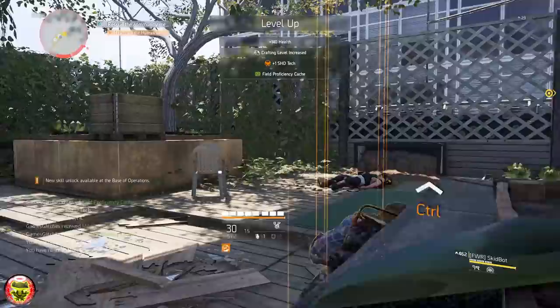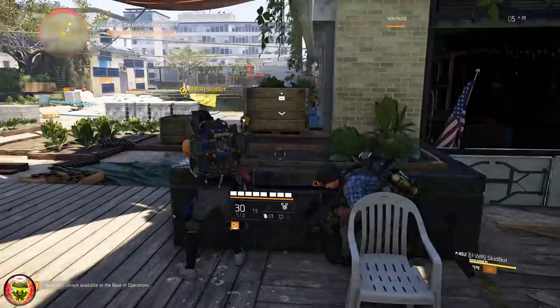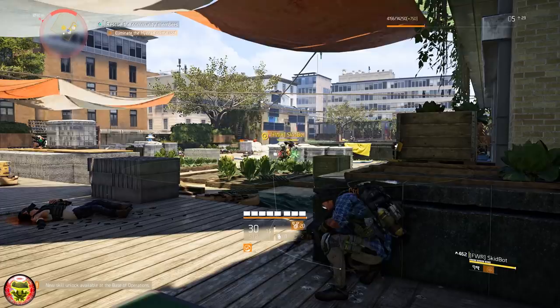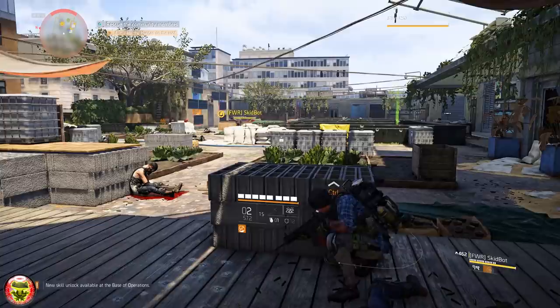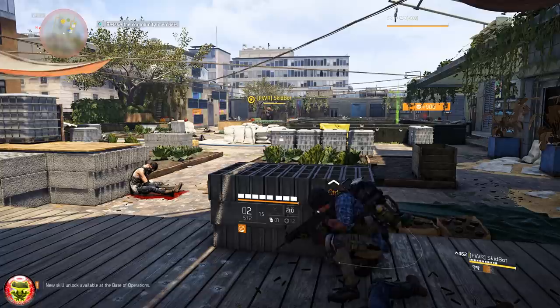You can simply get from level three all the way to level 30 in a matter of a few hours with a single friend power leveling you. As you guys can see, in one single mission I went from level three — basically just started the mission — all the way to pretty much level six in a matter of few minutes. Just repeat the side missions multiple times, find a side mission you enjoy, repeat it, and you're level 30.